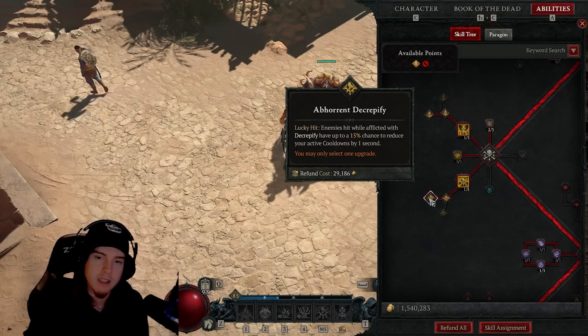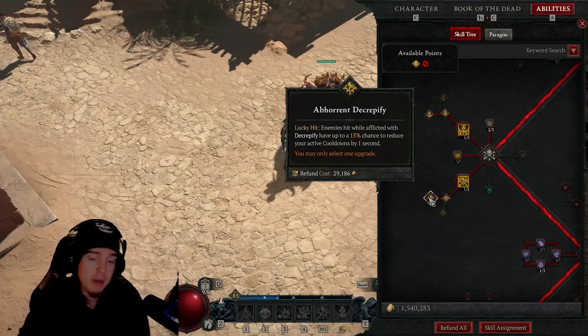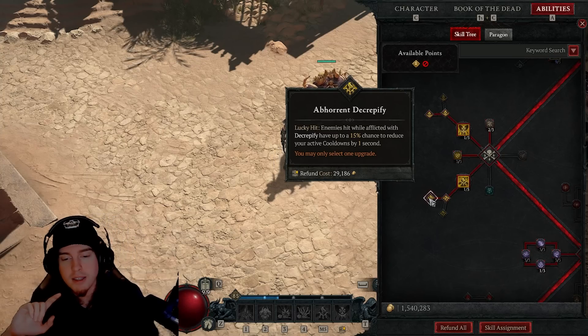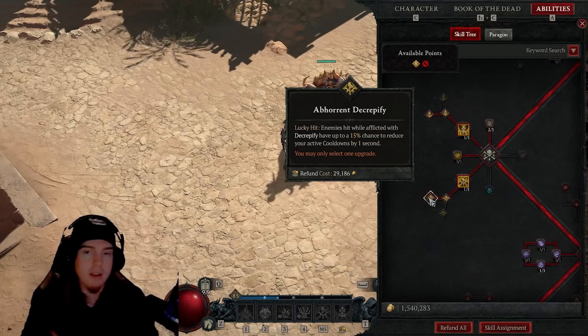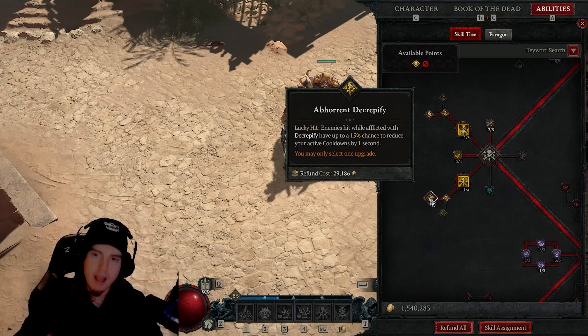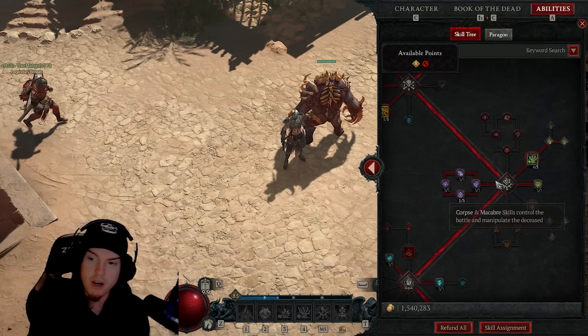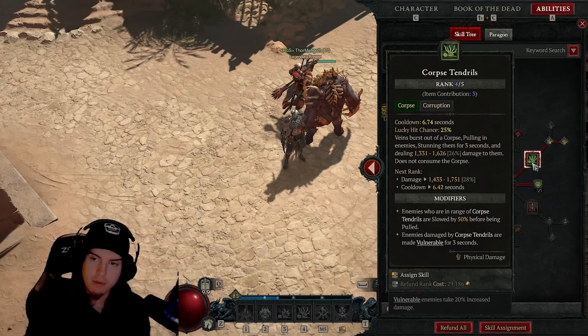Decrepify is a necessity. We want Abhorrent Decrepify — with lucky hit, enemies afflicted by Decrepify have up to a 15 percent chance to reduce your active cooldowns by one second. This gives us the capability of constantly being in Blood Mist and constantly utilizing Corpse Tendrils, giving us maximum damage output and maximum survivability.